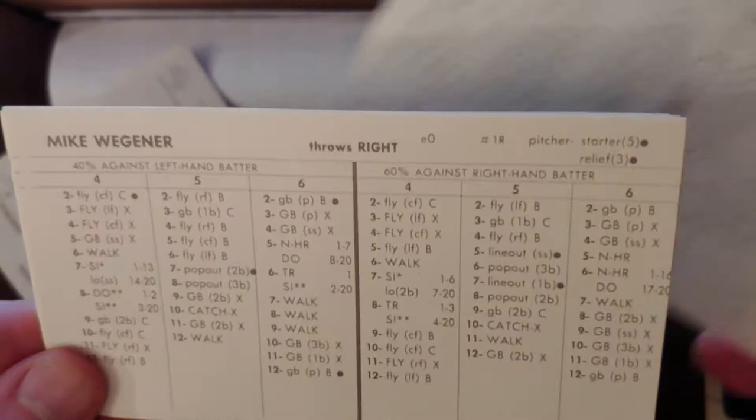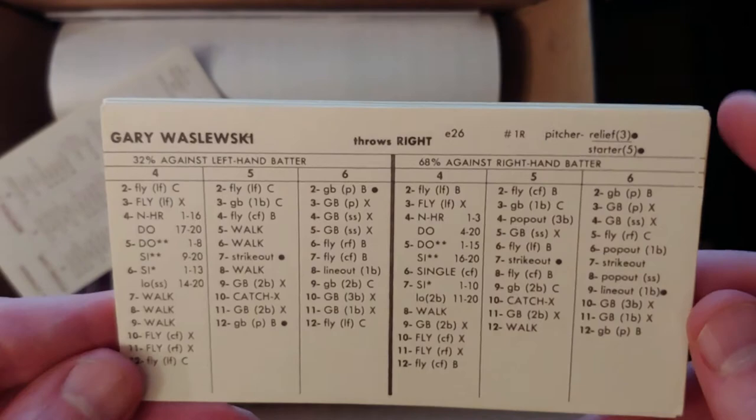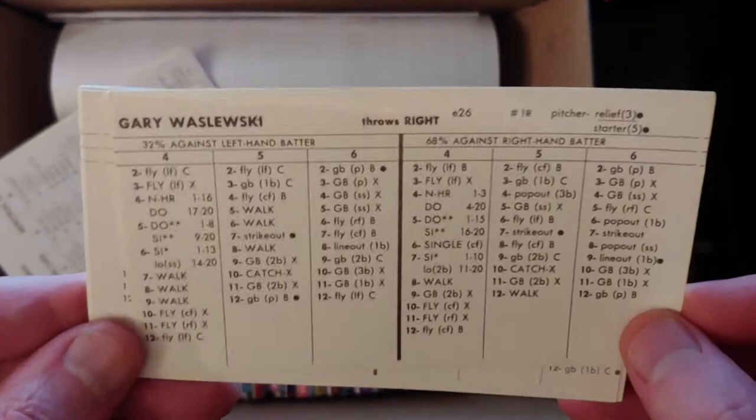Then here's Claude Raymond — we know he's better, but not that much better. Mike Wigner — not that much better either. And Gary Wasilewski — he's a decent reliever. So anyway, there are a lot of good options for the Expos. That's real good news.